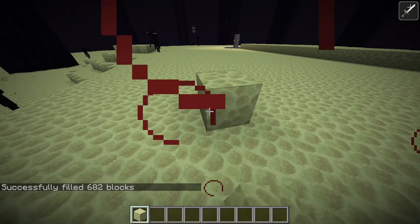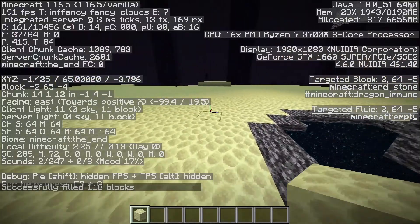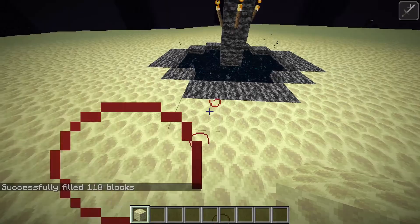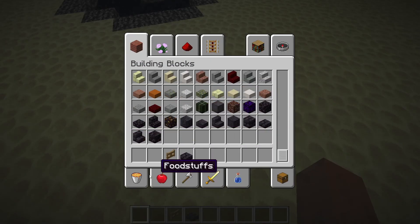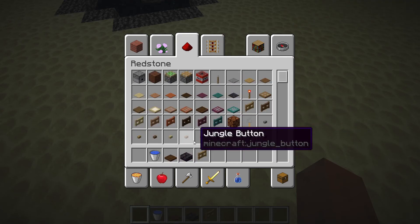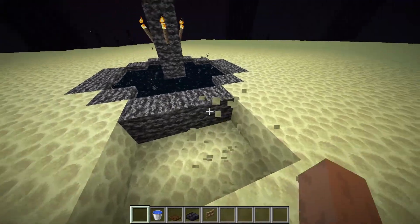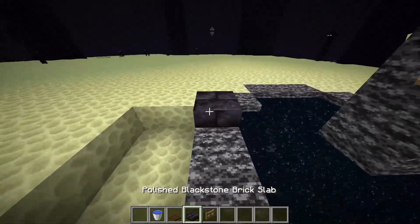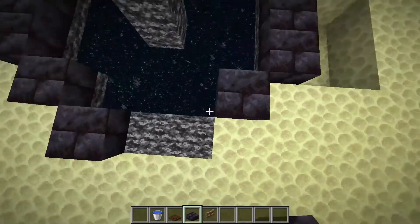También por acá. A continuación nos paramos enfrente de donde va a estar el pozo. Lo que vamos a hacer es sacar estos materiales: unas fences, slabs, el balde de agua y una trapdoor. Estos no son muy difíciles de conseguir. A continuación hacemos un agujero donde va a estar la caída de los Endermans, y ponemos todos los slabs — puede ser cualquier tipo, no hace falta que sean estos — arriba del borde.